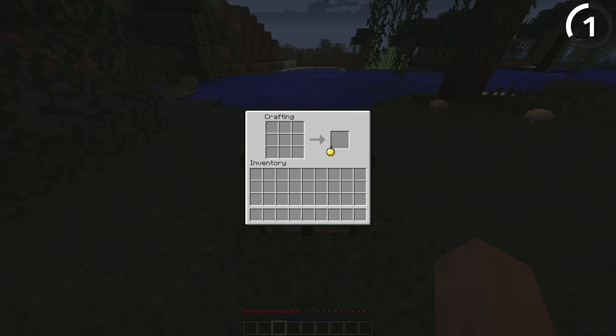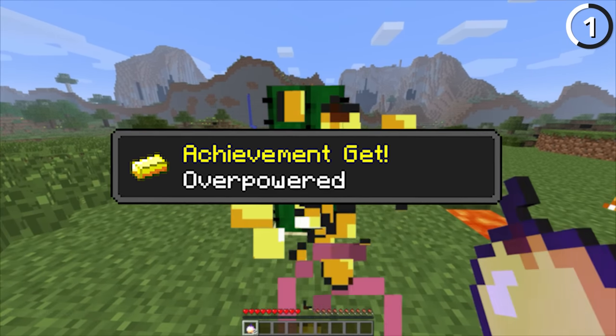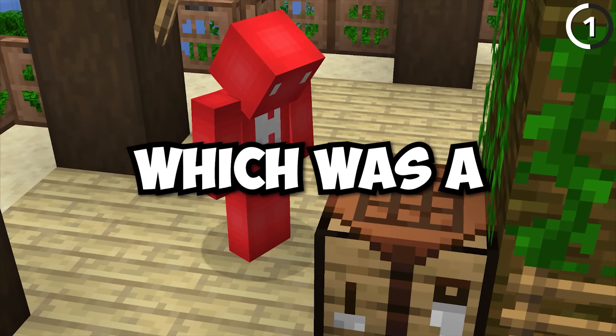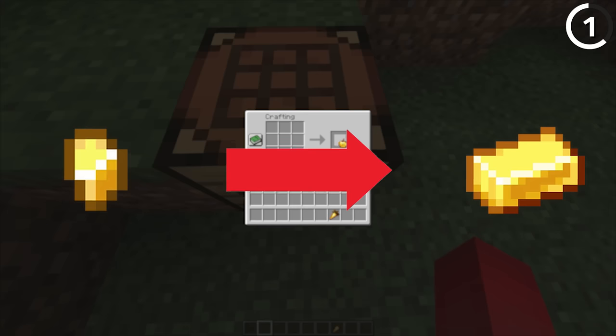There even used to be an achievement for this when you crafted it — back when they were called achievements — it would give you the 'overpowered' achievement. But as soon as the snapshots for 1.9 rolled around, this feature was removed, which was a pretty big bummer, especially because regular golden apples got a more expensive recipe as well, going from nuggets to ingots.